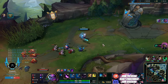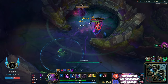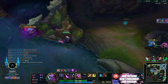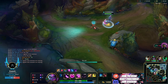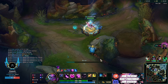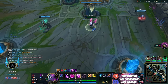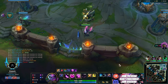Grubs secured - very disciplined play here. Back off to a safe spot to base. It's important not to over-greed here, just go to wolves and gromp. We know we're going to hit level 6 after wolves and gromp, and we don't want no items at that point. Basing gives us Sorcs, shoes, dark seal - a very nice recall - and puts us in a great position after camps with Sorcs, shoes, dark seal plus level 6.